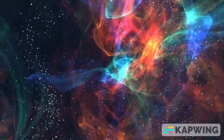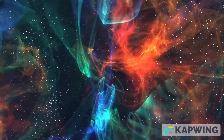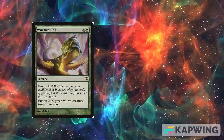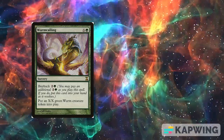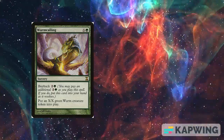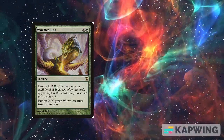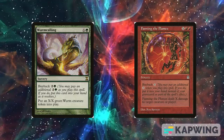Once our mana creatures start producing 7 or more mana, we can start sinking them into some of our spells with buyback. Casting Wormcalling with X equals 7 or more plus adding buyback will create a loop by allowing us to untap our mana creatures with Raga Draga after casting. If we are able to produce red, with either Selvala or Harenblade Elite, Fanning the Flames can even win us the game on the spot.